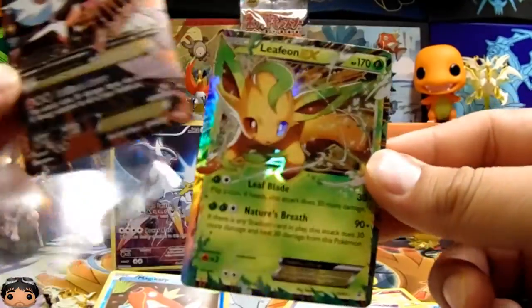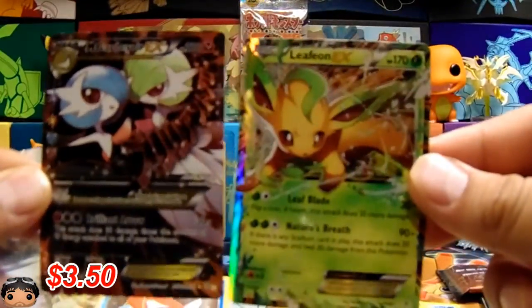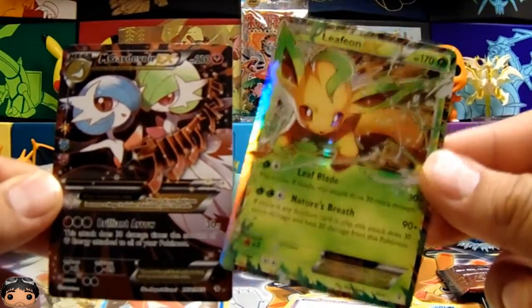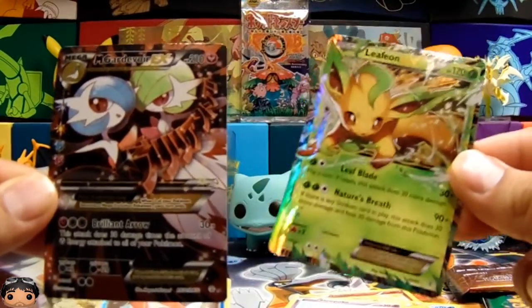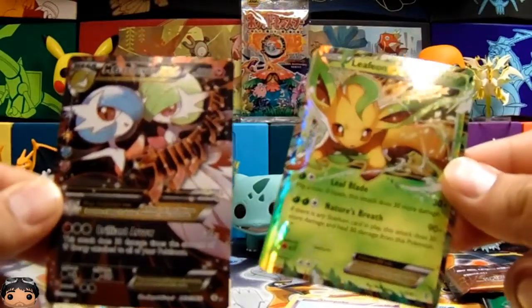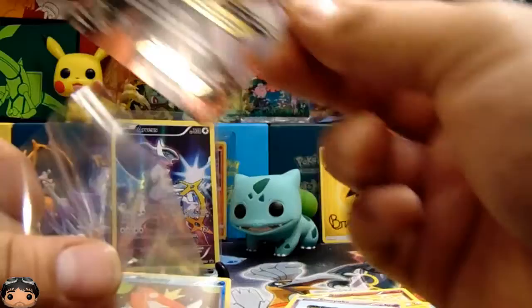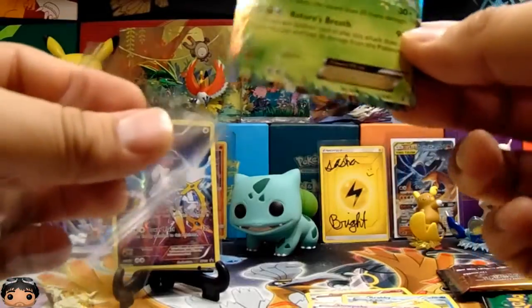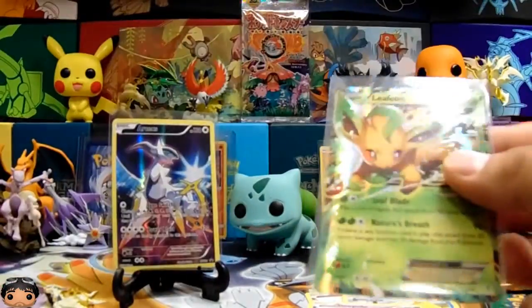Oh, there's something else back here. Whoa, whoa, whoa — this is like that RC set, and this is the Generations set. Remember how there's like two cards on each one? We've gotten two EXs out of one pack before. It's still weird to see. I ain't complaining. I'm not either, it's just weird.